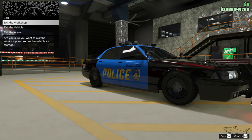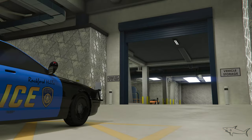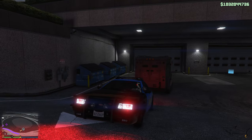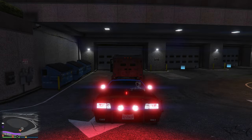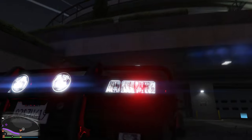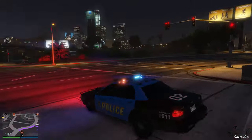Let's exit the arena workshop and now we have the amazing police car. It's night time so you're going to see a lot of awesome looking headlights. As you can see, most of them are working — only the ones on the side are not — but overall we have this incredible setup.